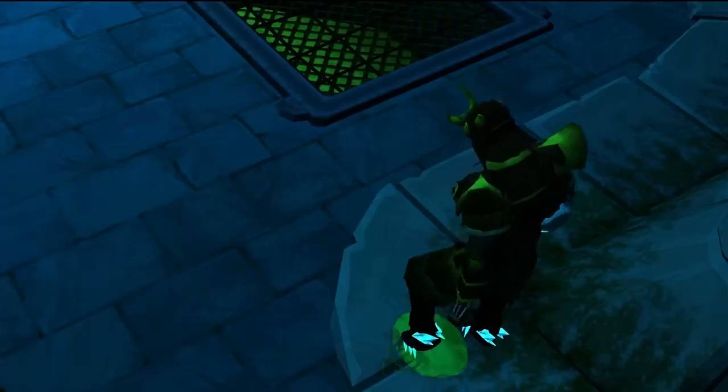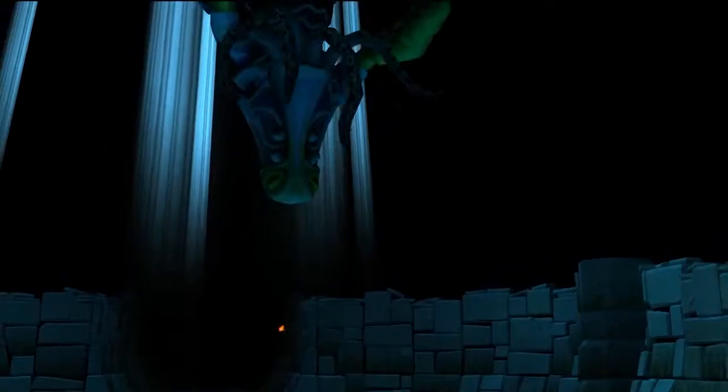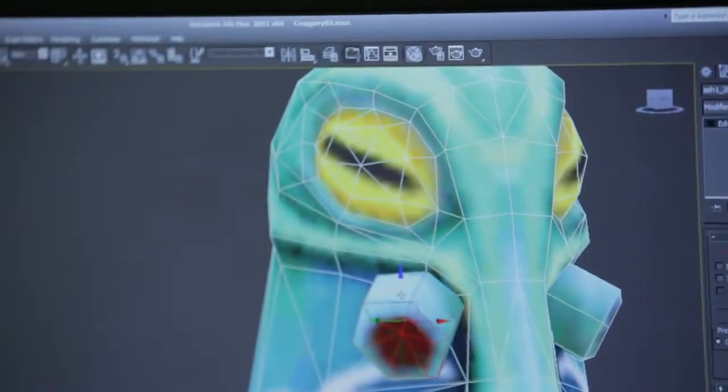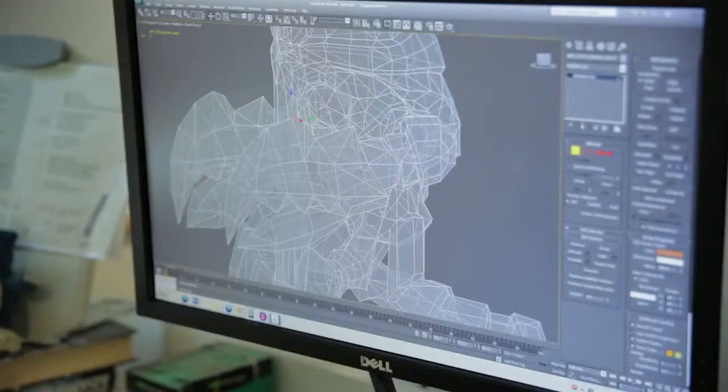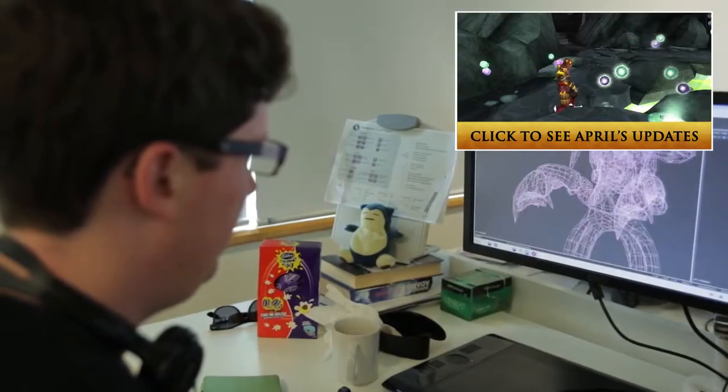We've created a new enemy for this quest. We won't go into too much detail in order to keep it mysterious, but they're using a new texturing process to make them look highly detailed, menacing, and scuttling around in an evil sort of fashion. They are something very ancient and very evil, with their own very specific goal — and that's something you'll be trying to prevent in the quest.